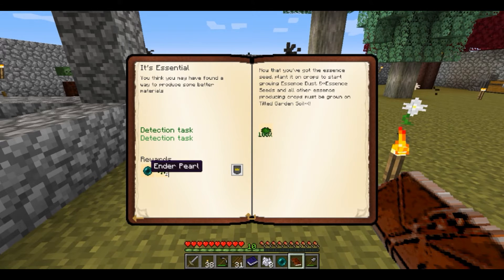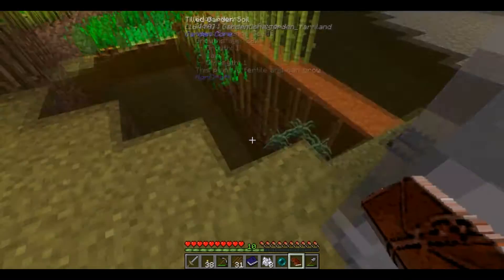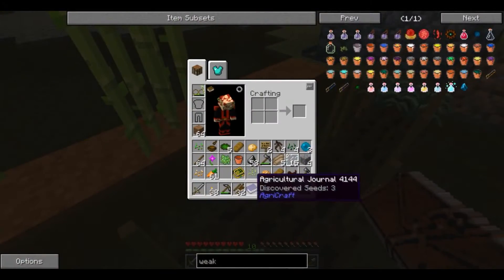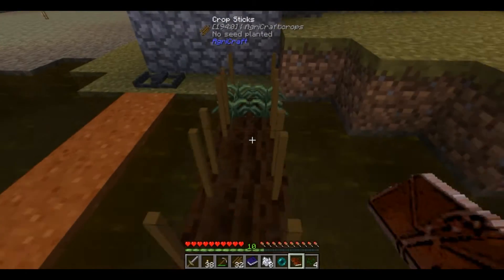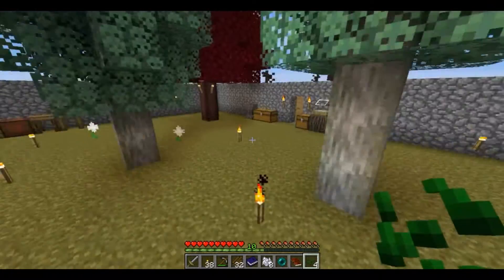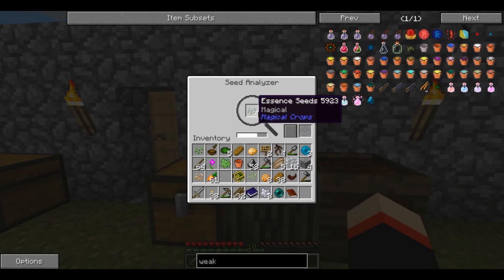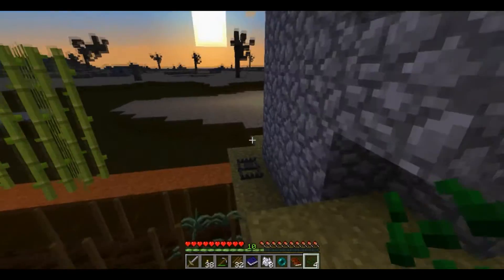We've got an ender pearl and some essence seeds, more essence seeds - nice! Let's get them planted. Potato seeds, nobody likes them here. Right, let's put them through the mana pool - we'll put them in one by one. Actually we'll just bang all four of them in, please give us something decent. Night time is upon us.